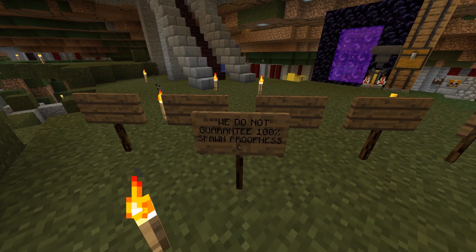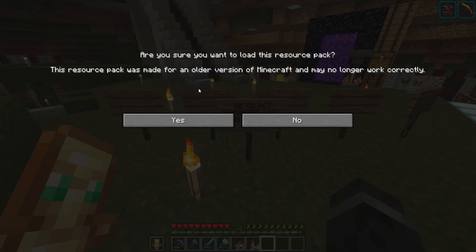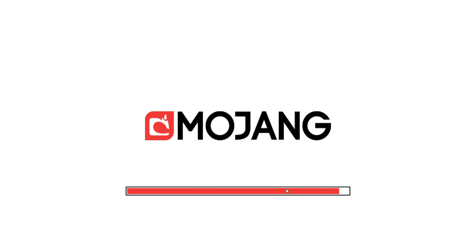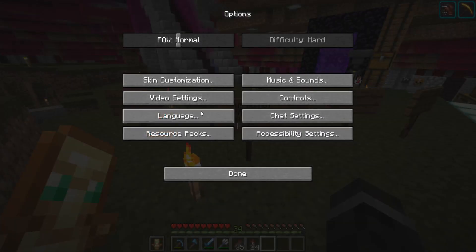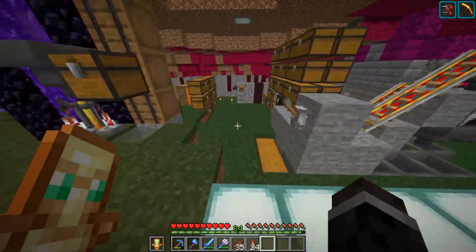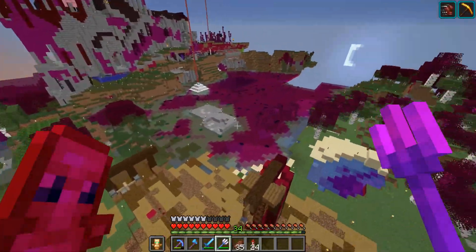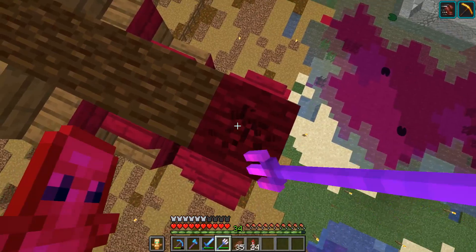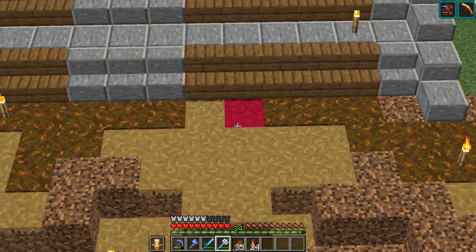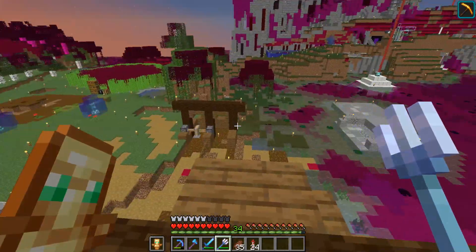'We do not guarantee 100% spawn proofness.' Oh dang it! I was just about to show off my monster spawning checker to see if it actually was 100% spawn proof, to prove you good or prove you wrong. Let's see how well you guys did. Oh! There is one singular spawnable block - path blocks right there.